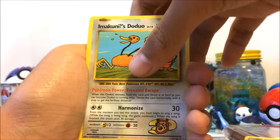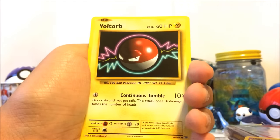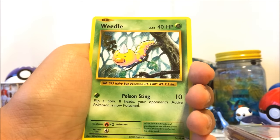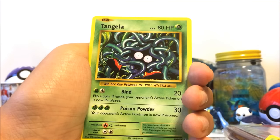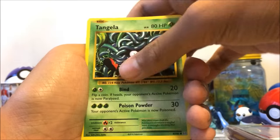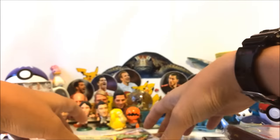Last pack and we got Emolga's Duo — a secret rare! Let's go — two secret rares in one box! Very very lucky guys, very lucky. And two EXes as well, and one hollow. We couldn't get a hollow at the end, but we got Emolga's Duo. Let's do an epic recap right now!